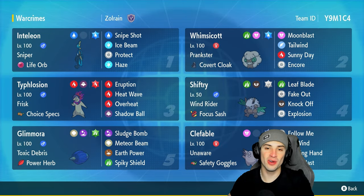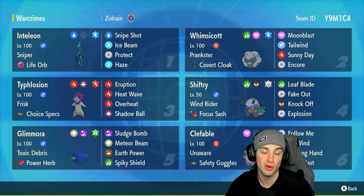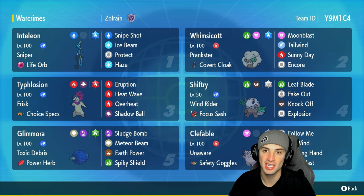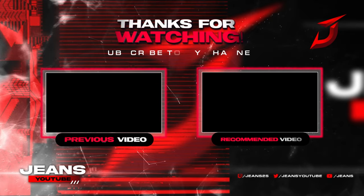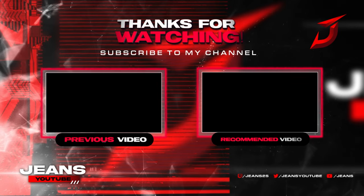There you go ladies and gentlemen — Inteleon in ranked Regulation E. As mentioned at the end of match three, it's a frail Pokémon but hits hard, does great damage, and picks up KOs when needed. That's going to be it for today's video. If you enjoyed the content, smash that like button and if you're new here, click that big red subscribe button so you know when all my videos go live. You guys rock!